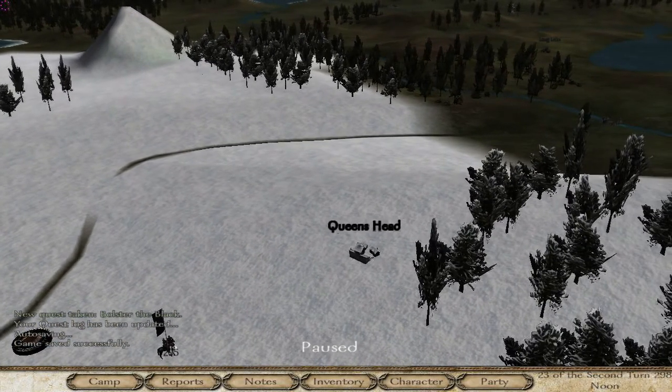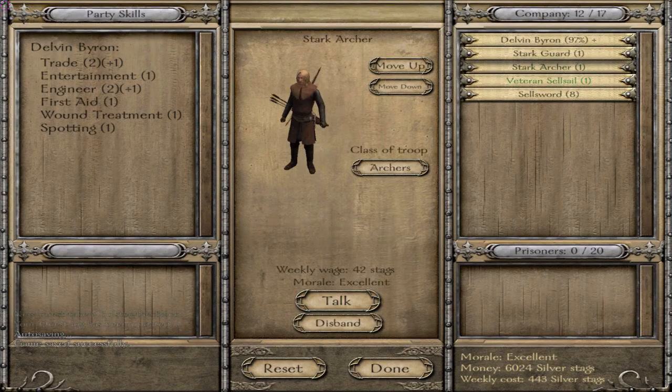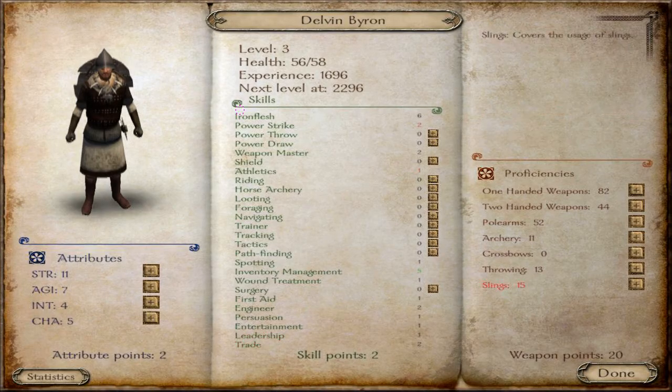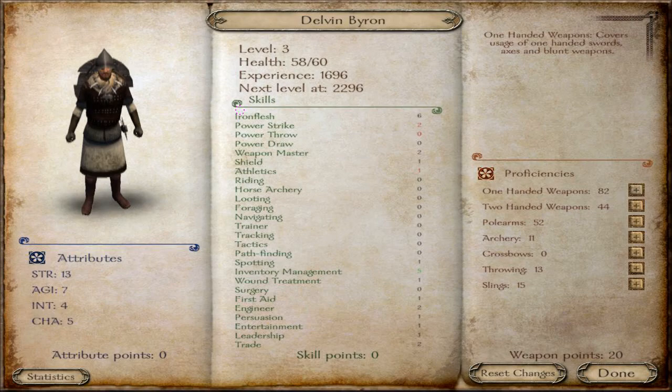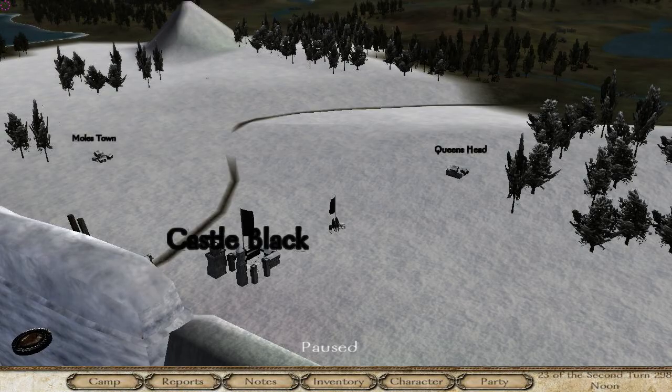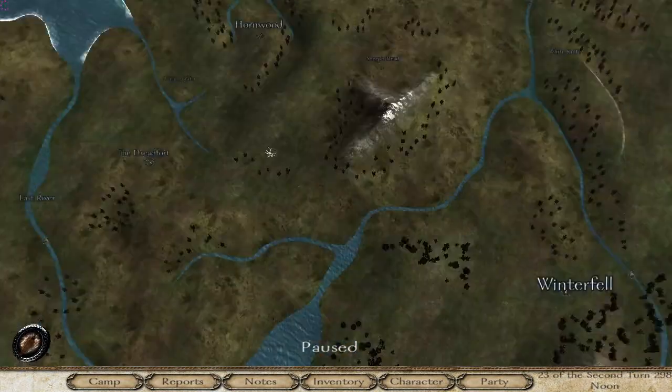Let's check if any of our guys can upgrade. Our character looks ready to level up — let's jack up his strength, always about strength when it comes to fighting. Put up the shield skill, one-handed weapons, and balance out two-handed weapons. We have no archery, so we'll have to practice on that. Anyway, let's move on and head back to Winterfell.